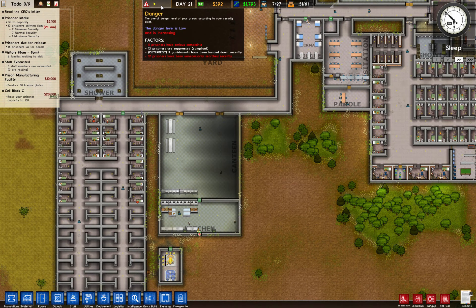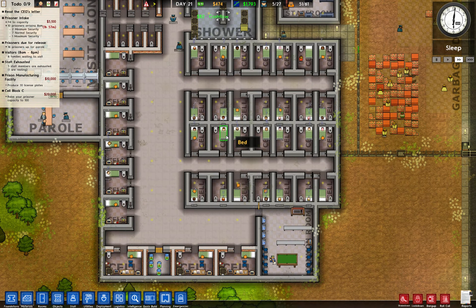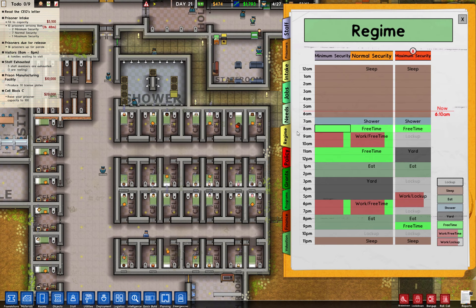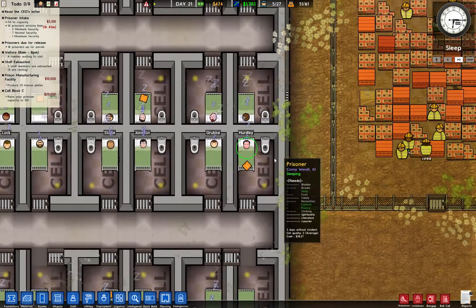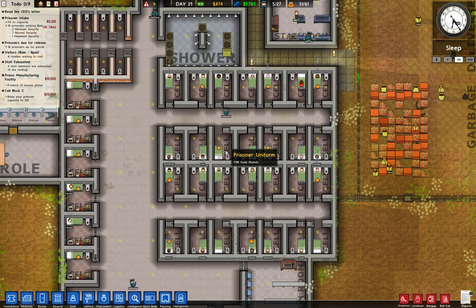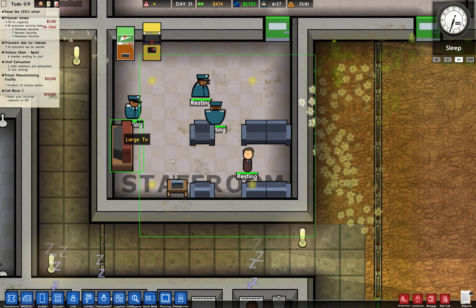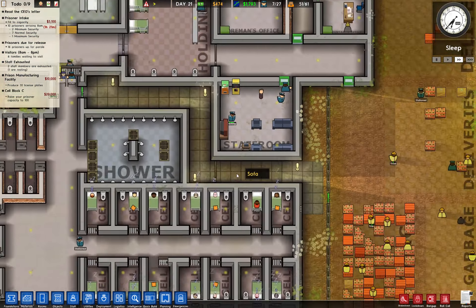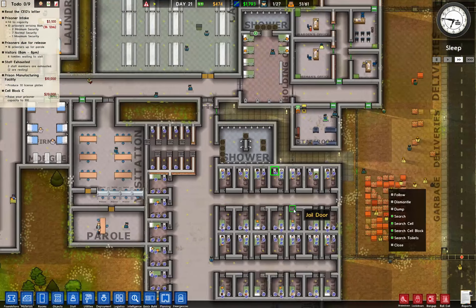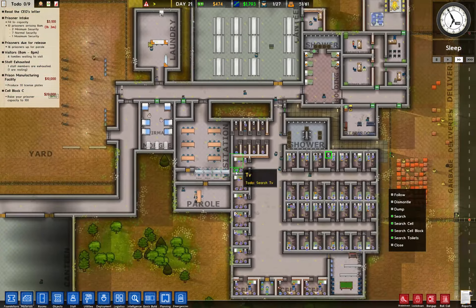Why is my danger level rising? Let's look at this. I would like to search this cell block. They get up at seven — I don't want to wake them up too prematurely because that will really make them mad. We have a bunch of people resting, that's good. It's going to be a long day, everybody. We are going to search the entire cell block.